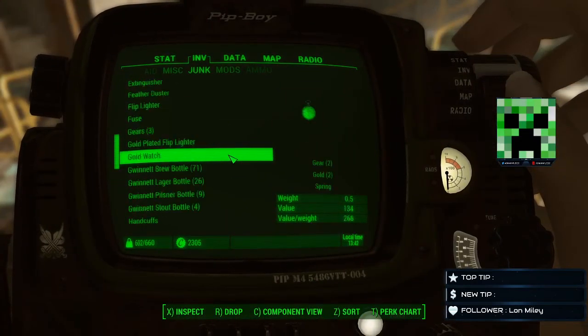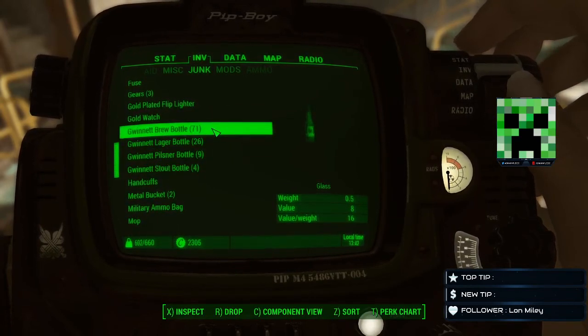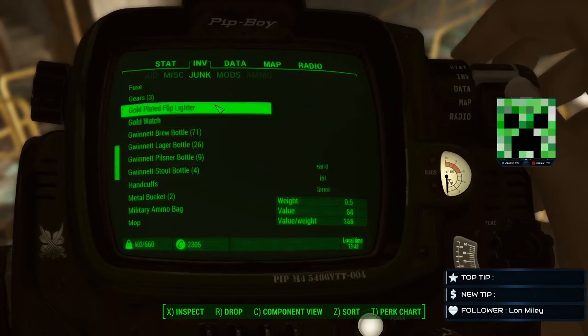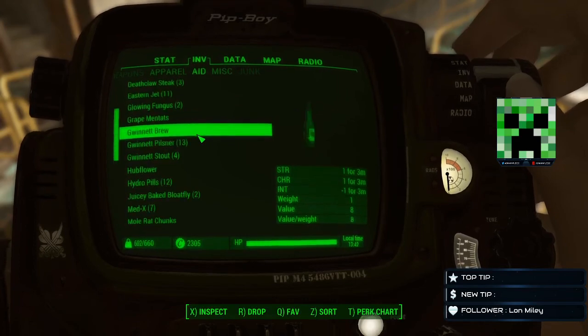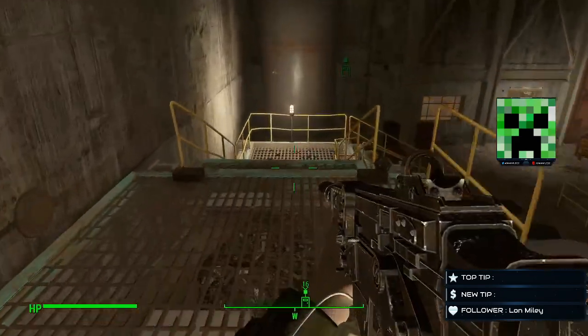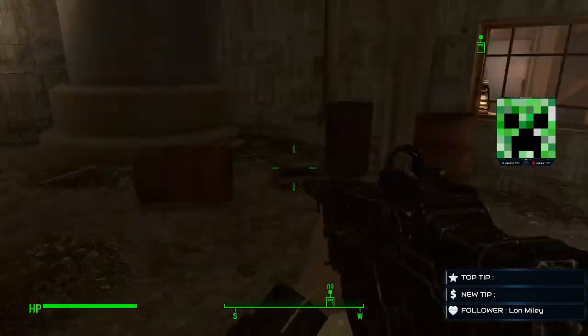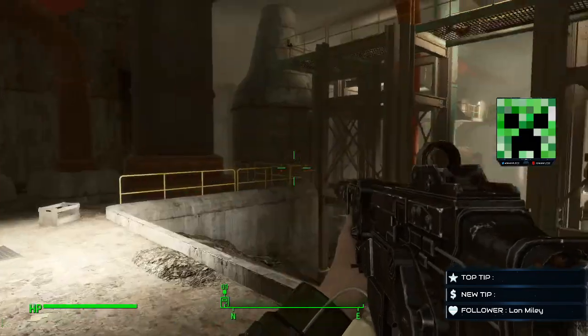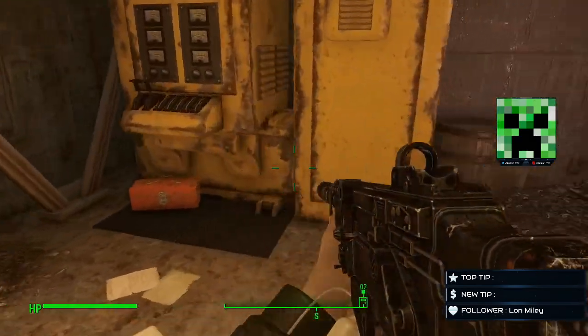Let's look at the bottles - go to junk and down to Gwinnett. We got 71, 26, 9, and 4, so about 100 bottles, a little over 100 bottles. And then Gwinnett: 13 Pilsners, 4 Stouts, and 1 brew. A little bit of beer to last for a while. Both tripwires cleared, so we should be good. Sometimes you'll find more - I've walked out with like 300 bottles. Now we're going to go back out, it is dark. We should have enough cloth to make sleeping bags.